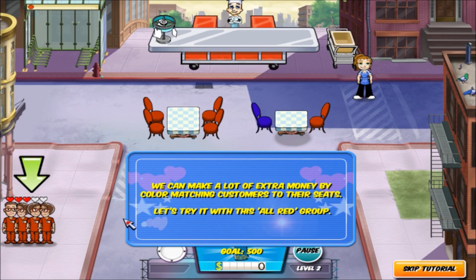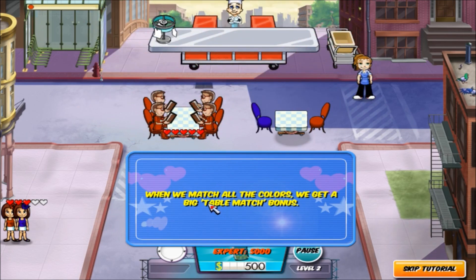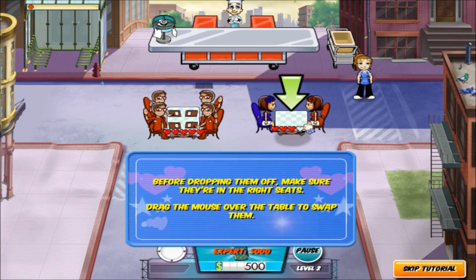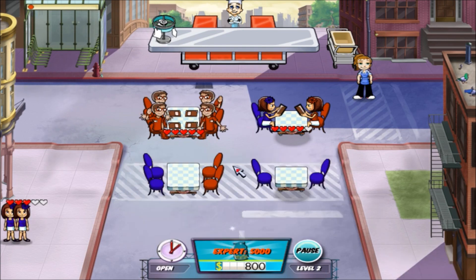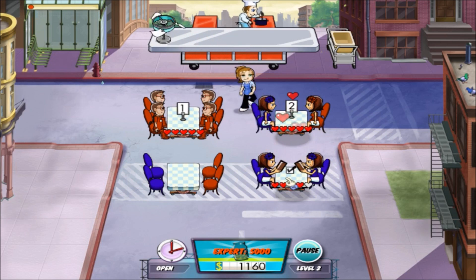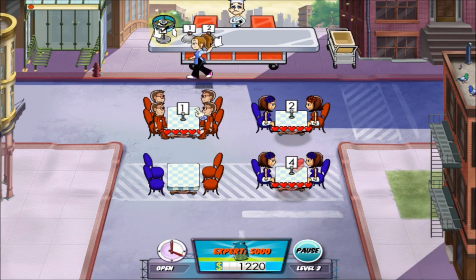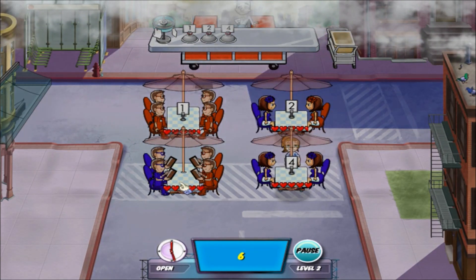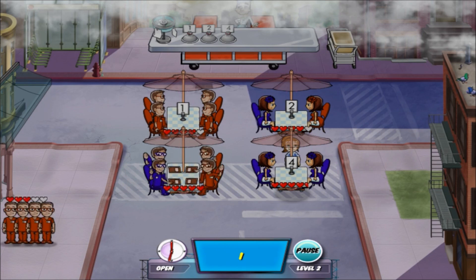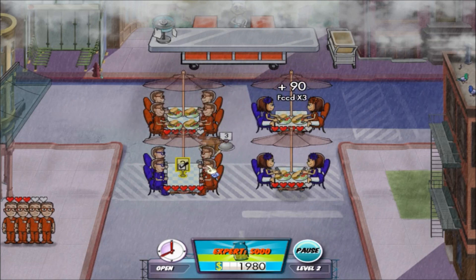We can make a lot of extra money by color matching customers to their seats. Let's try it with this all-red group — drag the customers to the only all-red table. When we match all the colors we get a big table match bonus. Now let's see if this red and blue group — before dropping them off, make sure they're in the right seats, drag them over the table to swap them. The more color matches we make, the more money we'll earn. Put up all the umbrellas. I wasn't really paying attention — I wonder if umbrellas mess with my combo. They probably do.